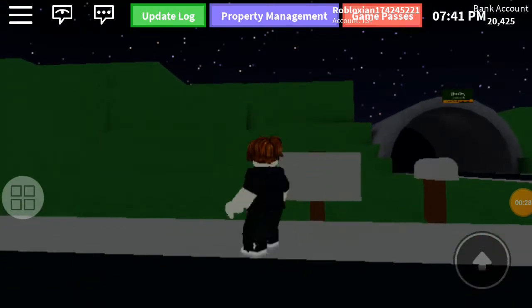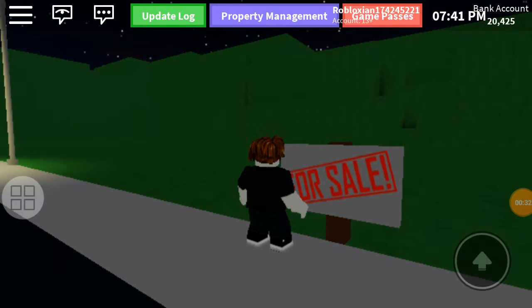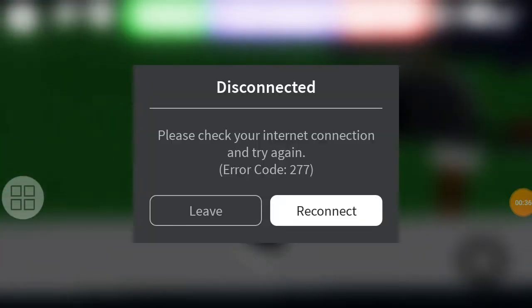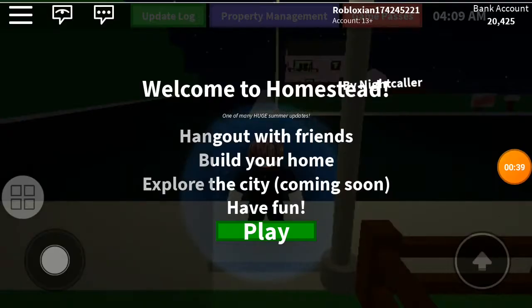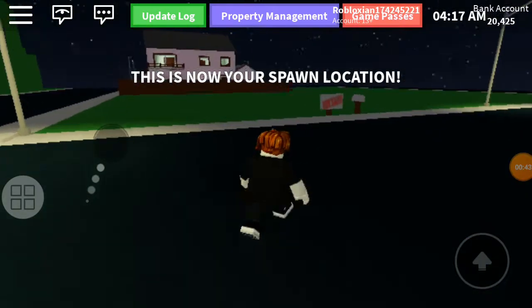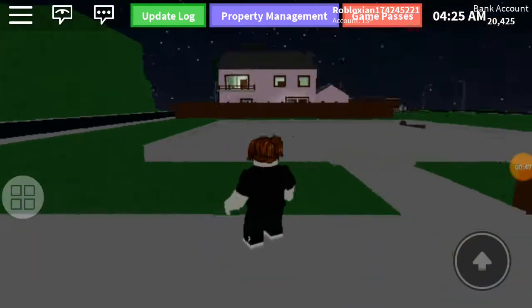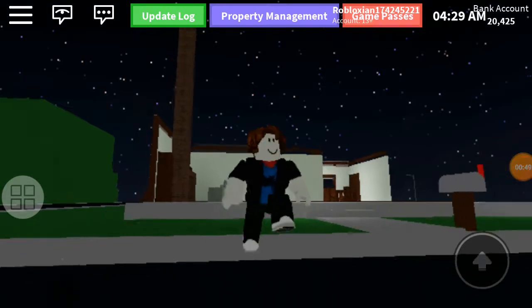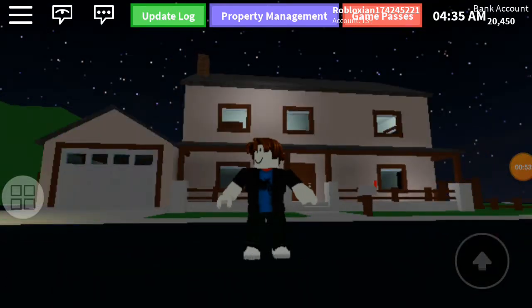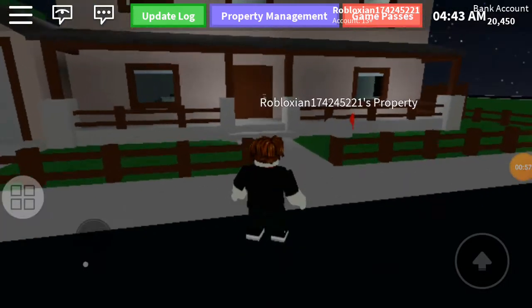That's now my spawn location. This is my house. Check it — it's like pinkish. That's my Roblox name.